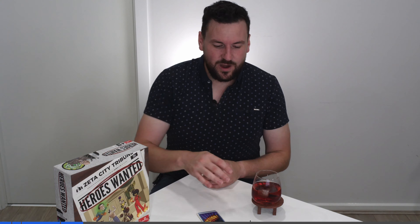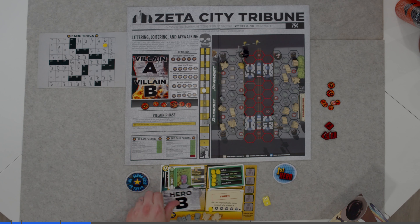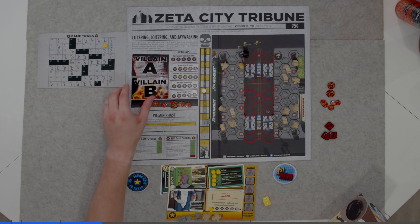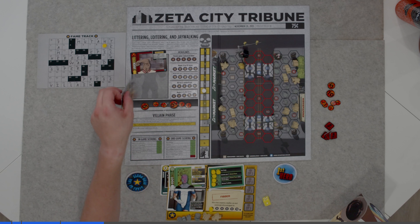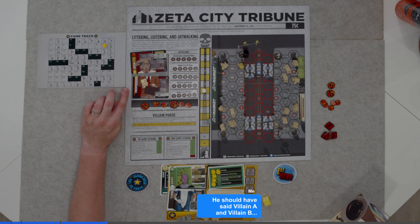When we go through setup, we're going to be creating our hero and our villain. Every player is going to have their own hero, denoted by the Hero A and the Hero B cards. Once each player has created their hero, we're going to create the villain in much the same way, selecting a Hero B and a Hero A.